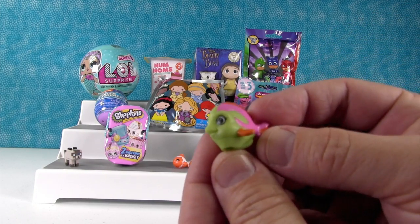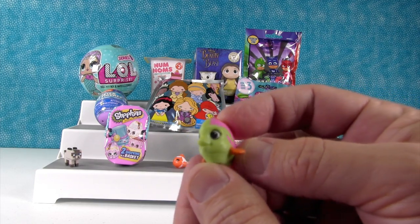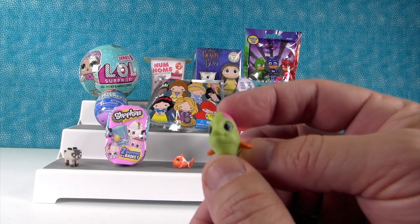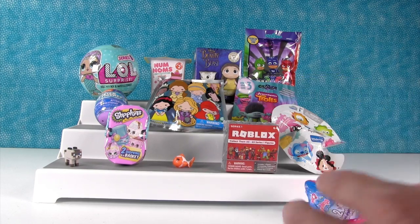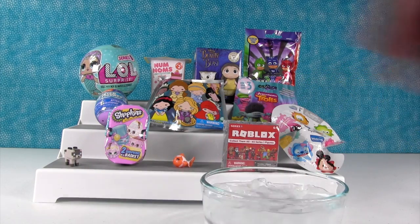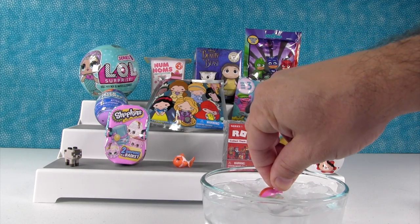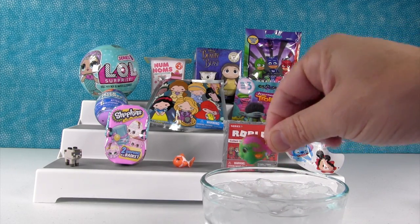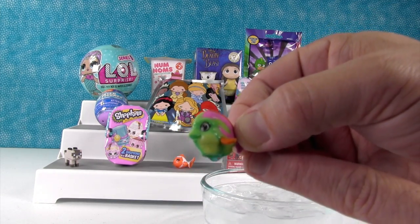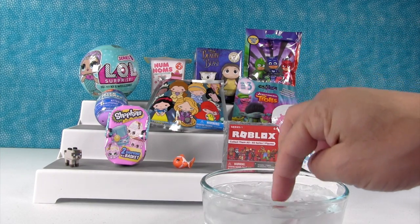And then we have Tammy Tang in this cool green and purple, and that might be a color change. I can't find her on the checklist — down near the bottom. That is a color changer! I have my bowl of ice water right here. Tammy Tang — she was green — whoa, she gets really green! These are fun because you can put your finger on them and warm them back up, just like magic. We'll leave her in there.